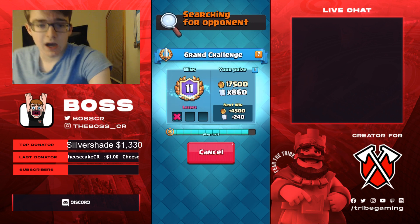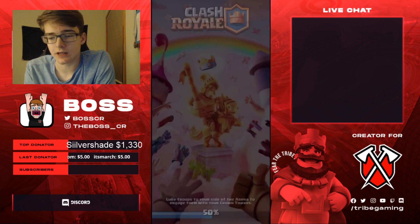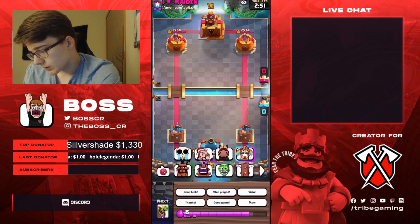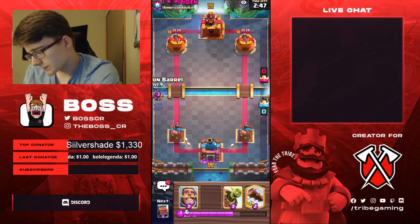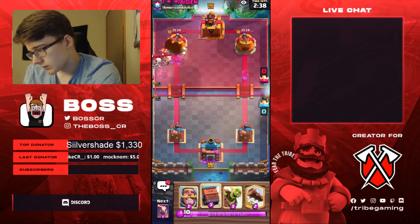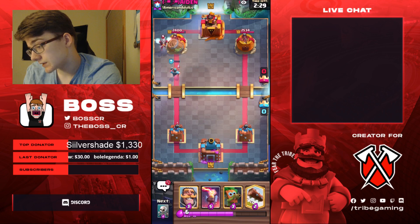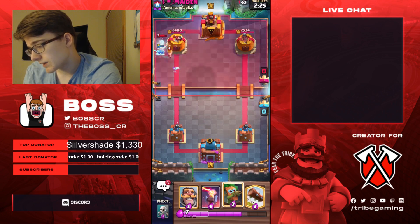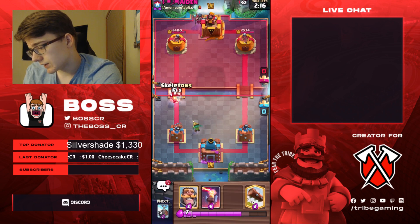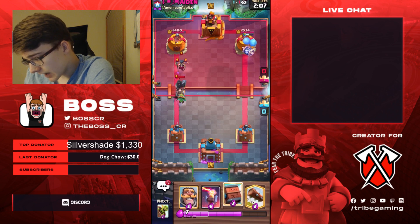Of course we still have another life left if we end up versus a tough matchup. We'll go for Skeleton Barrel. By the way, I like playing it behind the chain so if they have a Tornado, they can't pull it to the King. I'm leaking a tiny bit just to make sure the Delivery hits both of them. We're going to do this just in case he has a Tornado — and I'm glad I did because it looks like he most likely has a Tornado. This is probably Golem or RG because he's got the Night Witch.